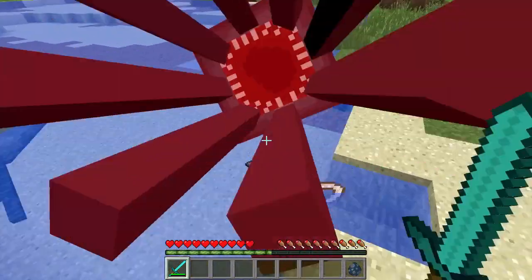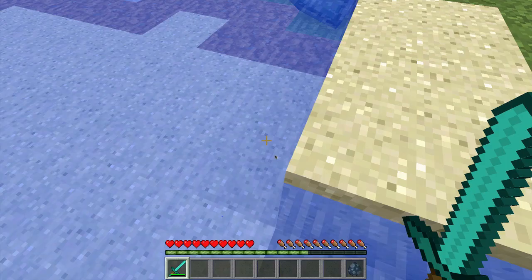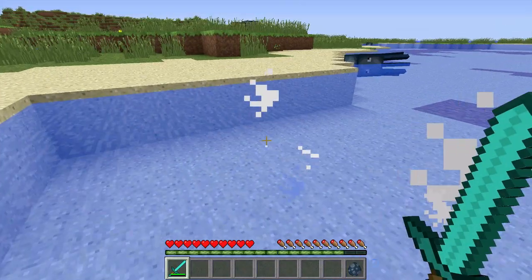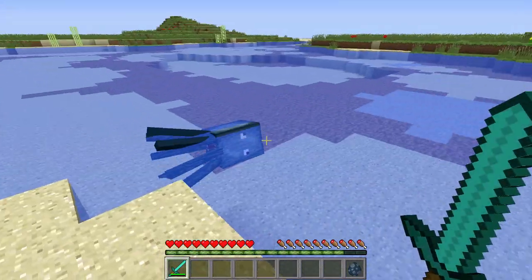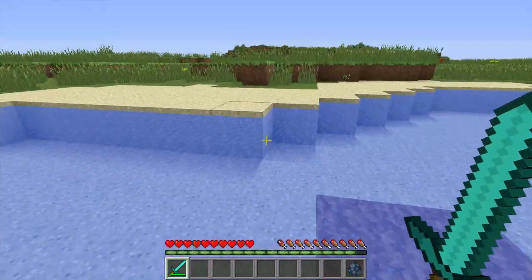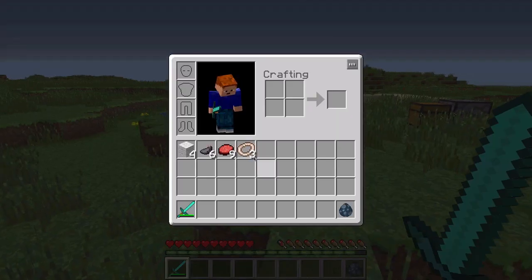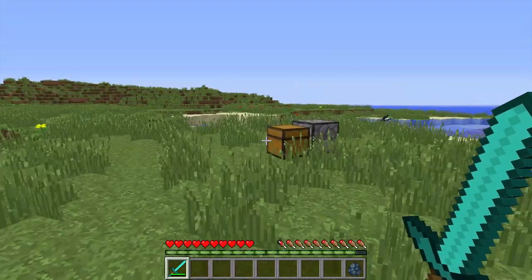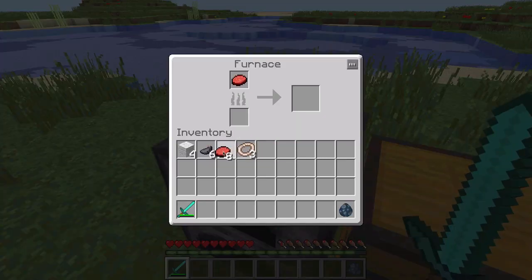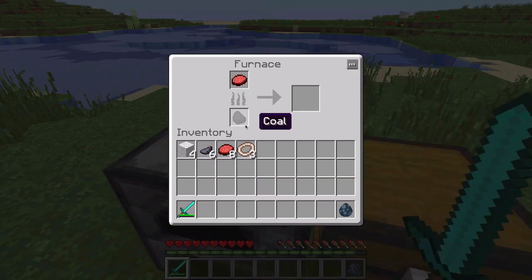So let's go over to the squids. When you kill squids you will get some calamari — I forgot the name, but whatever — so you kill them and get some calamari, and this drops up to 1, or that's what I have experienced. I didn't get more than 1 — so I killed 3, I got 3 calamari. So we can put it in a furnace to cook it up.